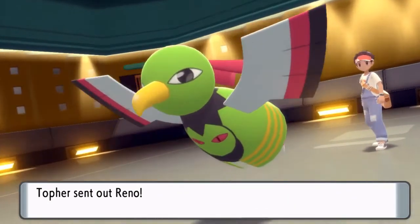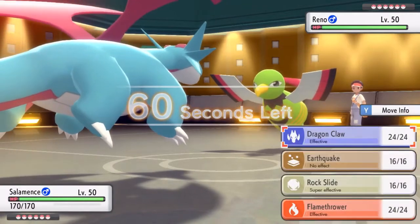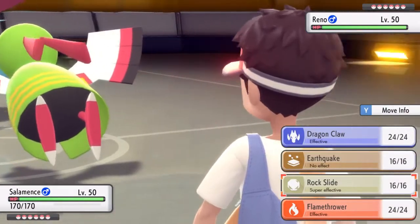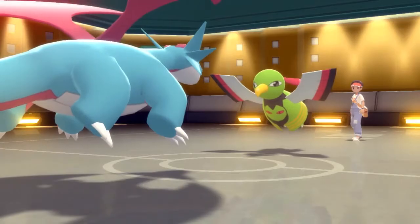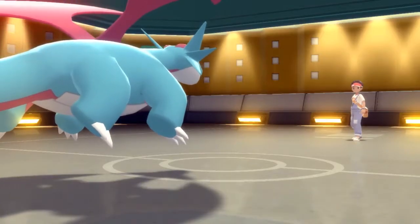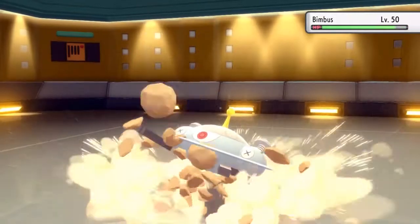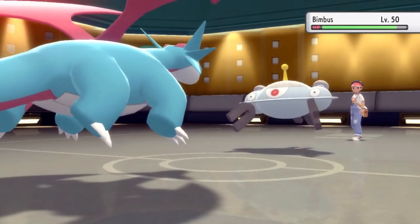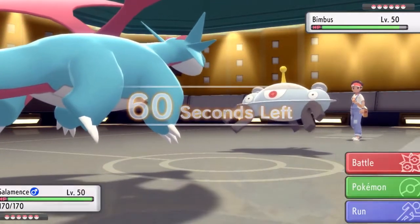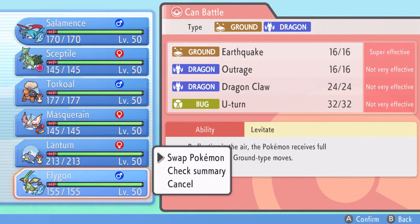He starts off with Reno the Xatu. We start off with Salamence. We do have Rock Slide, so we can hit this thing super effective. He opts to switch out — maybe expecting the Dragon attack. He goes into Magnezone, which is a great switch-in, actually. He takes the Rock Slide pretty well. We are Choice Scarved, so we have to switch out. He does show us that he is Leftovers, which is good information to note. We're Water Absorb on our Lantern, so unfortunately that's not going to be the sauce.